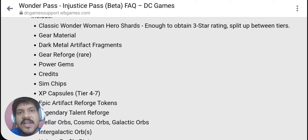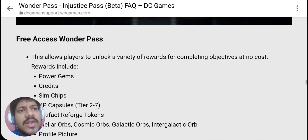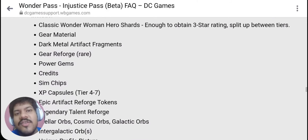This confirms something, by the way. This definitely confirms that the next Solar Raid coming is going to be the Batman Who Laughs Solar Raid, because Batman Who Laughs is actually made of dark metal — and that's why we're seeing dark metal artifact fragments here. You can see how that artifact fragment is going to look like. New Solar Raids are always fun.